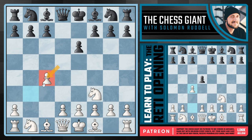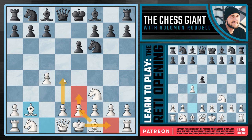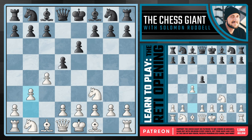Notice that if Black does want to take on c4, we're completely okay by simply capturing back. This pawn may seem like a target, but notice how on earth can Black really get even close to attacking it. By Black deciding to capture on c4, they gave up a center pawn for literally our b pawn — the d pawn and the b pawn disappear, which is very much in our favor. If Black plays Knight f6, we have Bishop b2 on the way, e3, Bishop e2, castling kingside, and d4 can now be played without much presence from Black in the center.